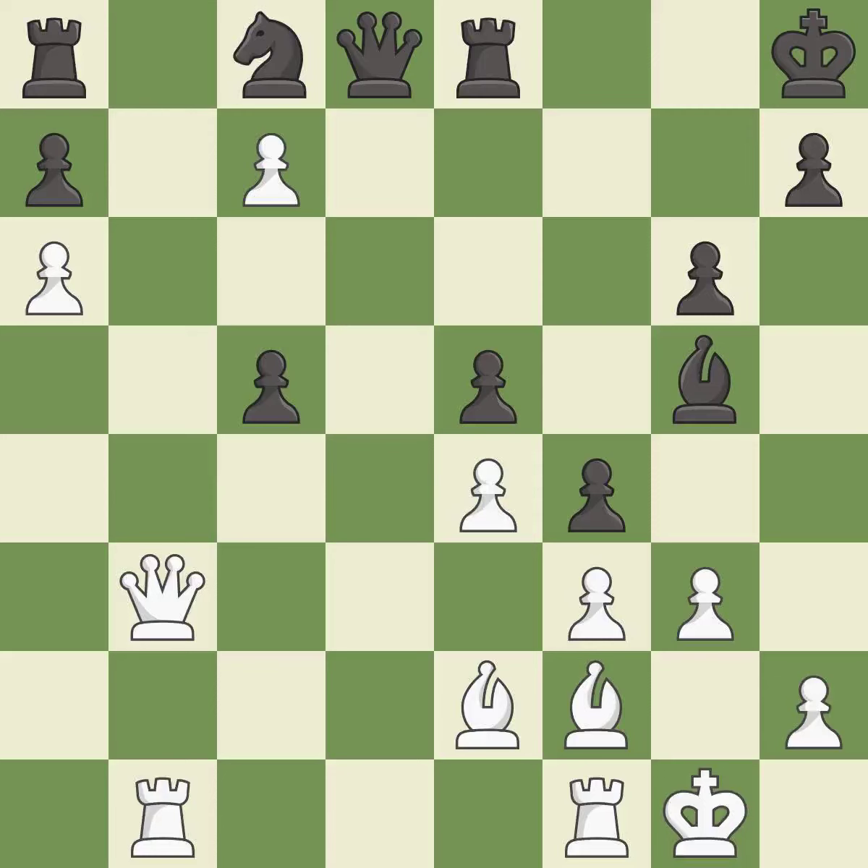Smooth — one player took the advantage and never let go. White really outplayed black in that one. The opening was balanced, but that was a well-fought middle game that White got the better of.